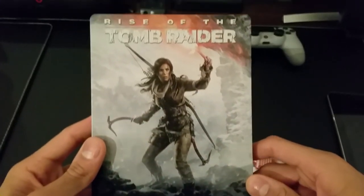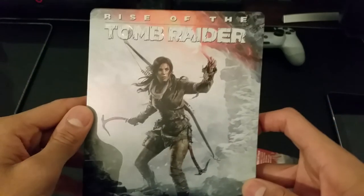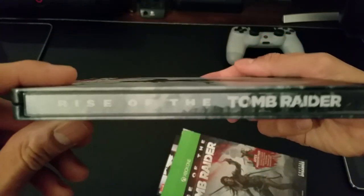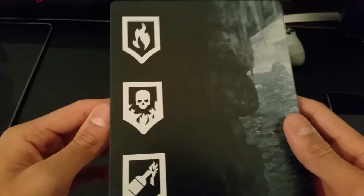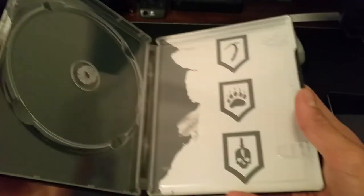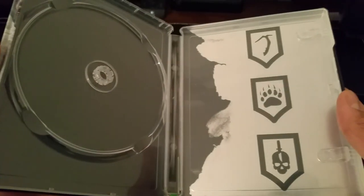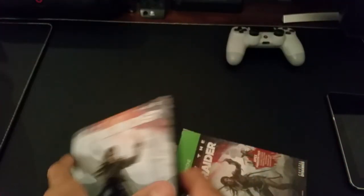Let's take a look at the Steelbook real quick. That's what the Steelbook looks like right there. It looks very nice — that artwork, wow, it looks amazing. That's pretty much what it looks like. You can see the side: Rise of the Tomb Raider. And then on the back, there are some symbols from Tomb Raider — I think they're just survival symbols. Let's take a look at the inside. No game of course, because it's in the other cover.